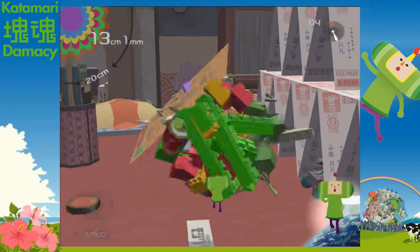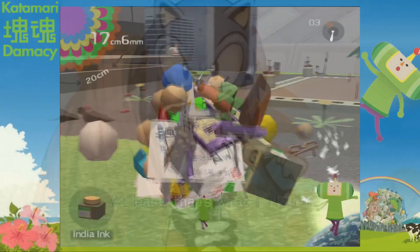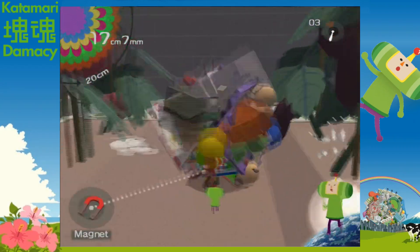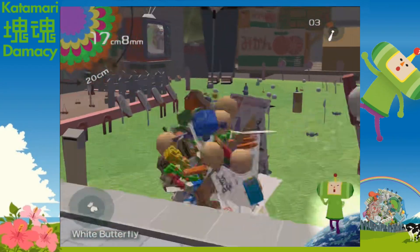In Katamari, it's usually pretty easy to make a big enough katamari, so you just try and make it as big as you can in the time you have. The second mission is in the same map, but this time you're likely to get big enough to roll out into the garden, so you get to explore more. There's also a pretty good song here called The Moon and the Prince.